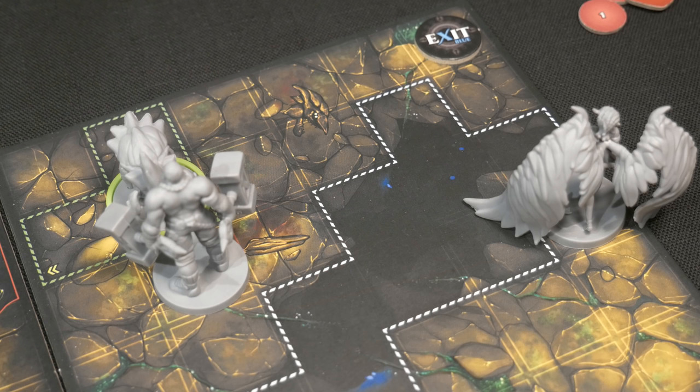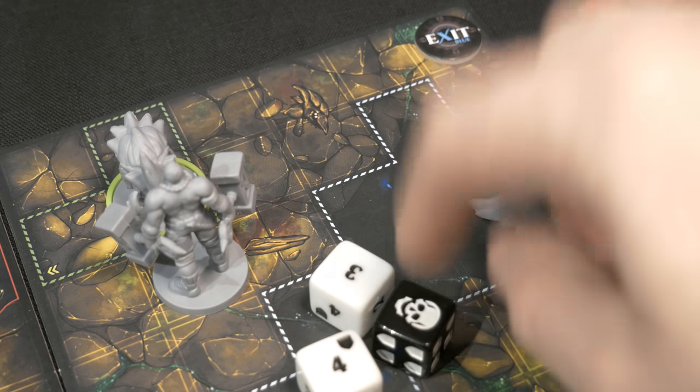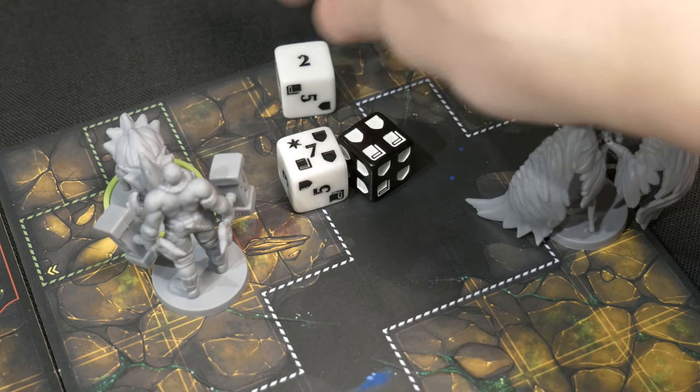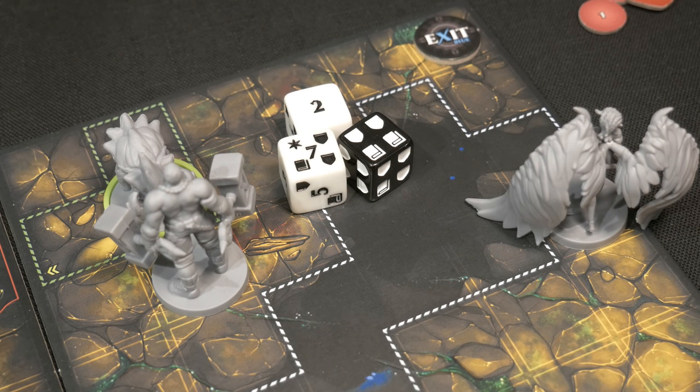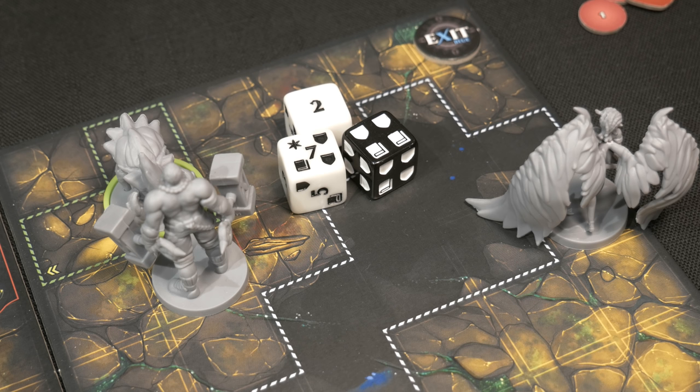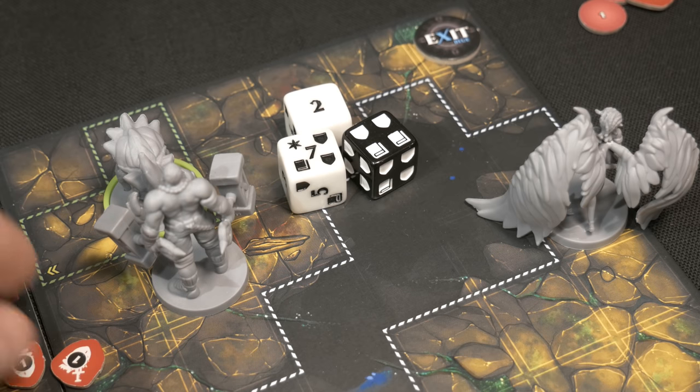Rook activates and uses both mend tokens on Remy, healing her for twelve total and bringing her total damage down to six. Now Rook goes after the last cavesicle: two stamina to attack, exhausting one war hammer for empower and a black die. The roll gives a nine: nine minus eight is one damage, plus two shields for three damage, plus the star for four damage total. And - remembering there's already two damage on this cavesicle - four plus two equals six, which is enough to kill it. Cavesicle destroyed!